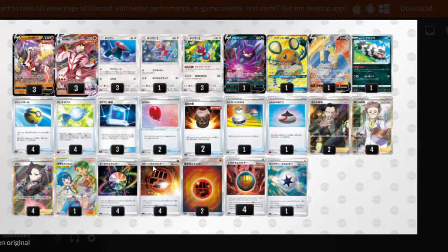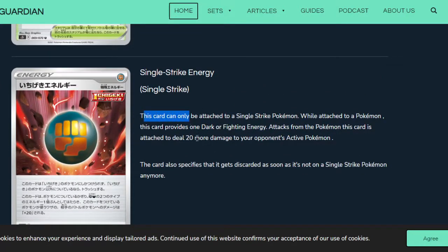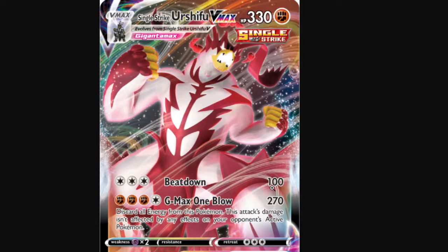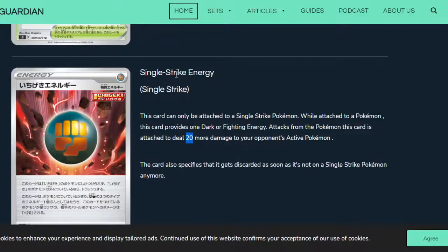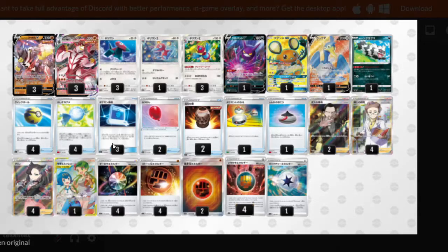For energy, we play four Stone Fighting Energy and two regular Fighting Energy to help pay the attack cost. We also play four Single Strike Energy, which can only be attached to a Single Strike Pokémon. While attached, it provides one Fighting and one Dark energy, and you deal 20 extra damage. So with Urshifu VMAX you're doing 290 with one special energy attached — and since it's a special energy, Porygon-Z can attach as many as you want. We round out the list with one Capture Energy.